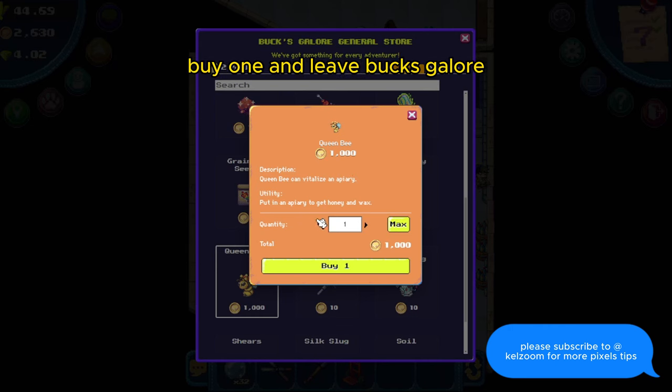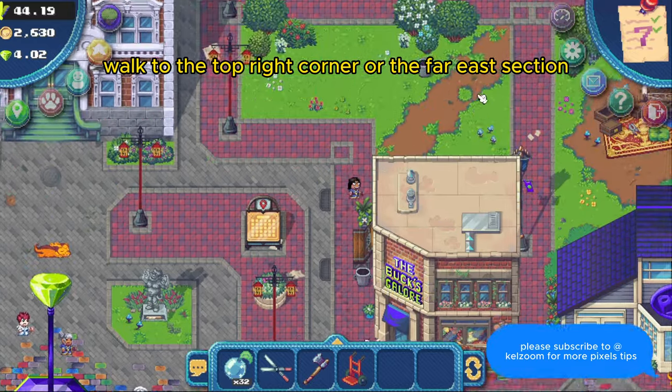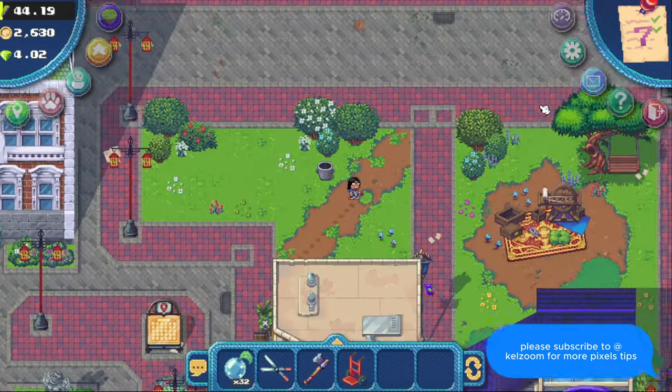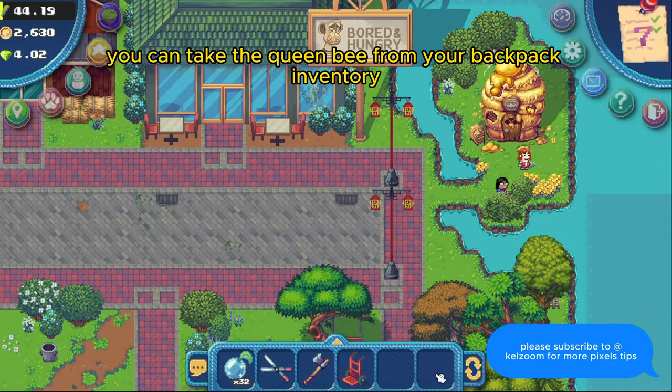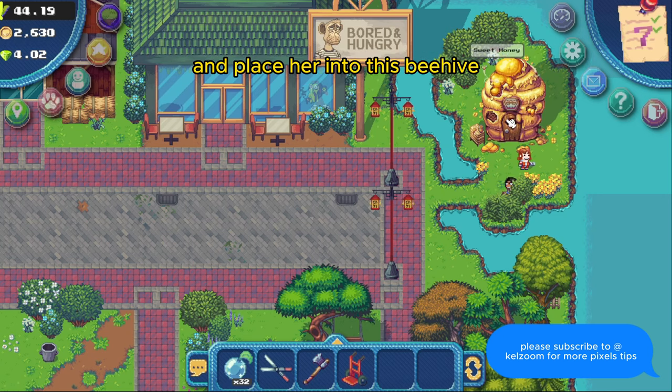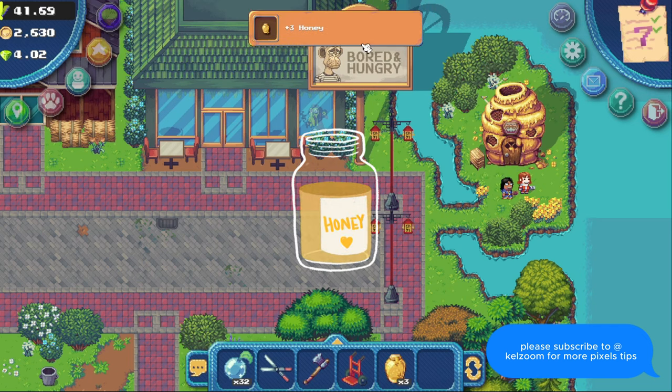When you're ready, buy one and leave Bucks Galore. Back at the main map, walk to the top right corner, or the far east section. When you walk close enough, you can take the queen bee from your backpack inventory and place her into the beehive. Once you do that, she will start producing three honey every 45 minutes.